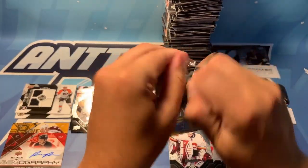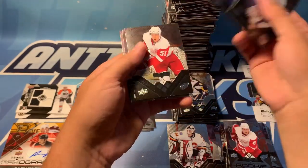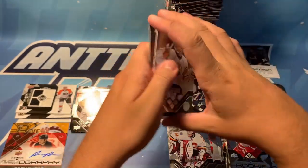Last pack — can we get some last-pack mojo? Doesn't look like it's a jersey. Dwayne Rolston, Jason Blake, Valtteri Filippula, Chara, and it's a base pack — Josh Harding.